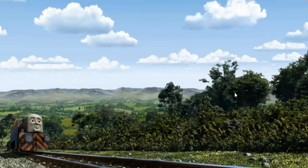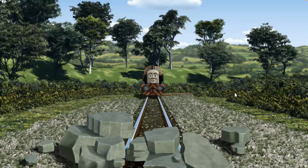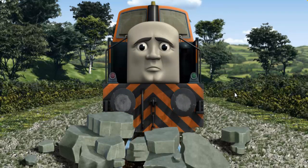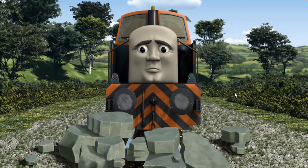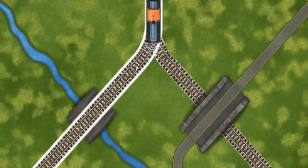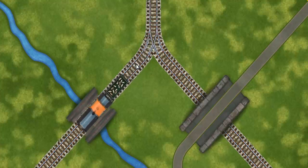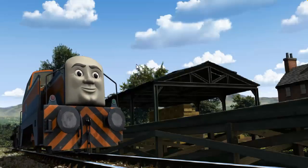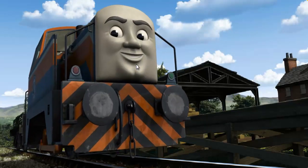Den set out for Farmer McCall's farm. Suddenly, the tracks were blocked. Den had to stop. He needed to go a different way. Help Den find the track that goes over the shortest bridge. Let's go! Den arrived proudly at Farmer McCall's farm. With your help, he was a really useful engine.